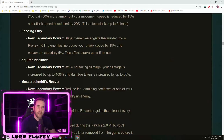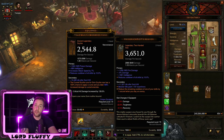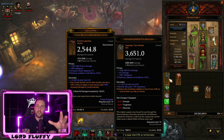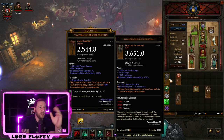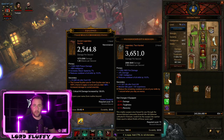Reaver reduces the remaining cooldown of one of your skills by one second when you slay an enemy. Again, because it triggers on slaying enemies, the implications lean more towards speed builds. But this item has turned out to be quite fun — for classes like Necro with builds that revolve around Land of the Dead, this basically gives 100% uptime on Land of the Dead. We'll have a build guide out very soon that uses this new item. Overall a good change, and a thousand times better than it was before.